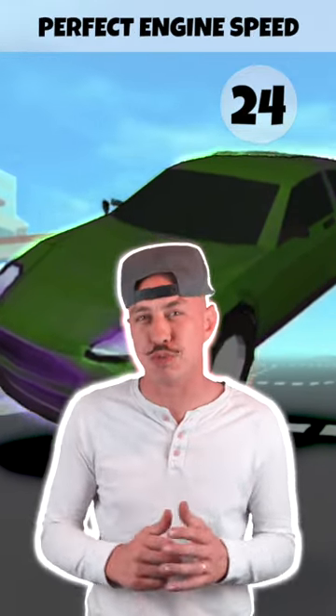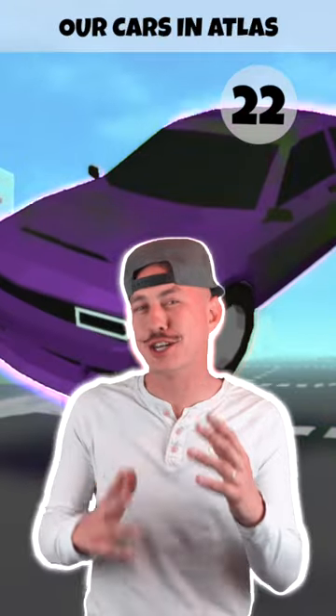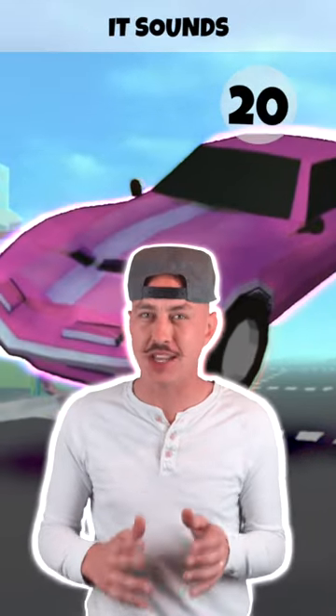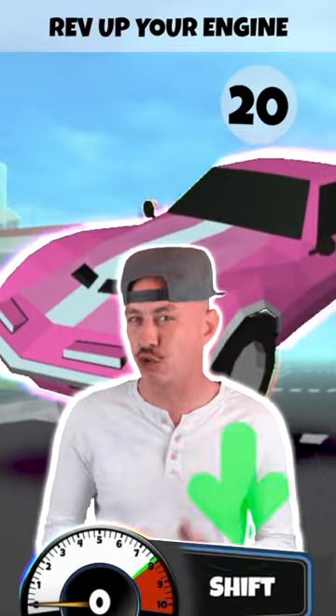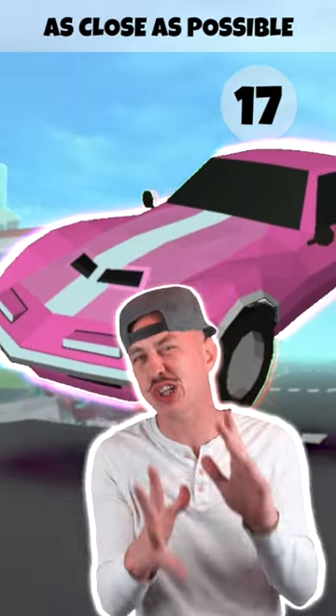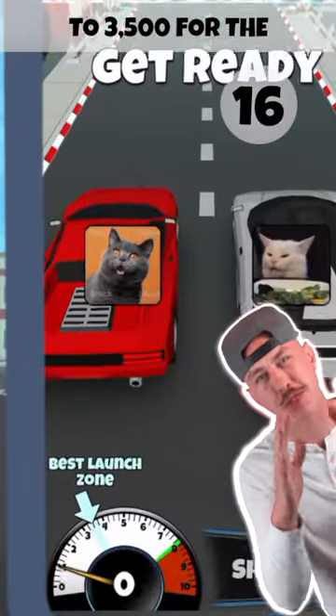You need to launch your car at the perfect engine speed, or RPM. Our cars in Atlas launch perfectly at around 3,500 RPM, but it's easier than it sounds. Tap and hold the shift button to rev up your engine and let go to let your engine speed fall. Do your best to launch the car as close as possible to 3,500 for the best launch.